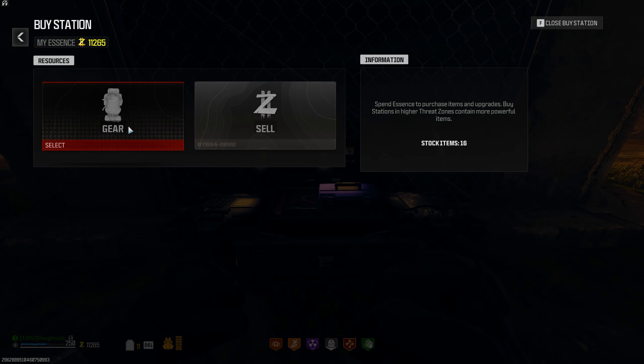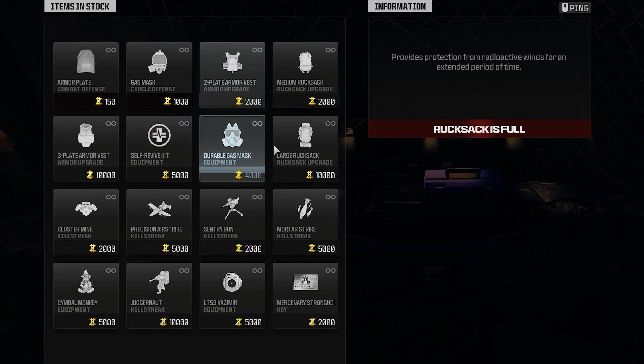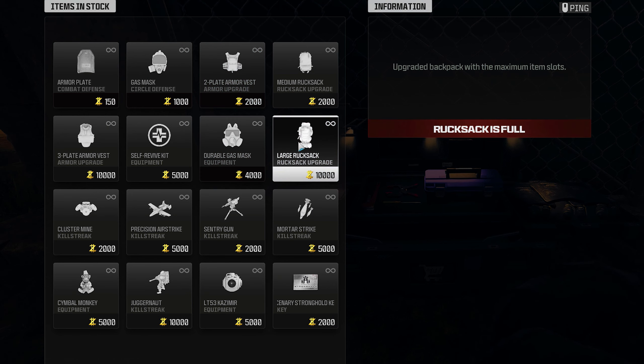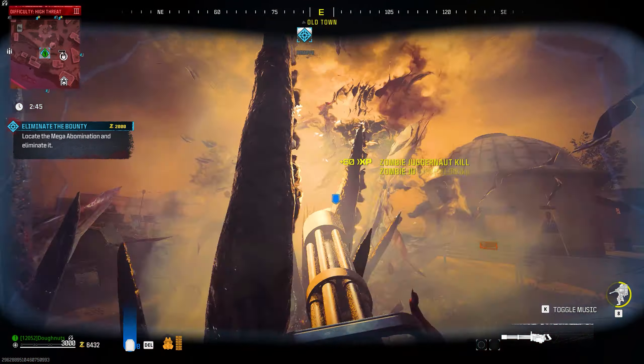The good news is that these items, as of now, are in consistent slots within the buy station. So if you want to take note of where the large rucksack is on the video right now, that's where it will hopefully be in your game as well, so long as they don't add or take anything away from the buy station after this video is released.